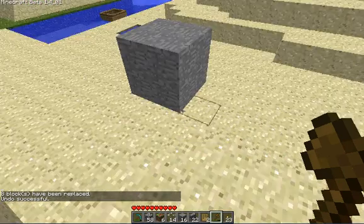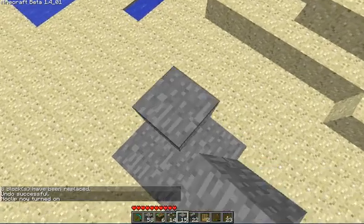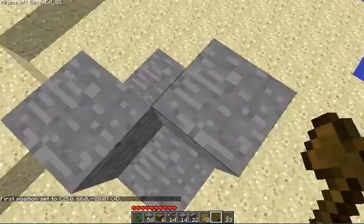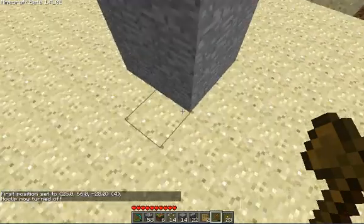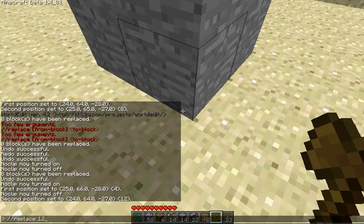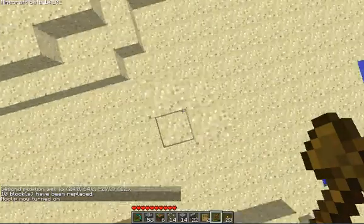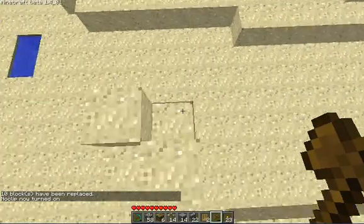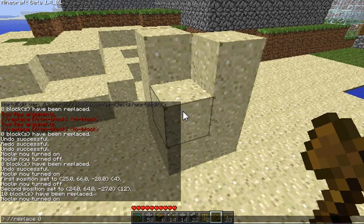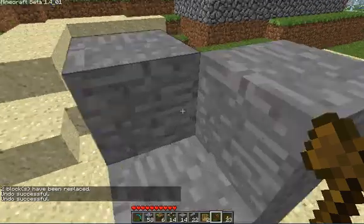Undo brings it back. Now if I place another block here, another block here, and select this and then drop down over here and select this, and then do //replace 12 — you see, I still have this gap here. It didn't replace those gaps, because unless you tell it to, it isn't going to replace air with something. So if I do //replace 0 12, it'll fill those holes. //undo, //undo — and that takes it back to stone.